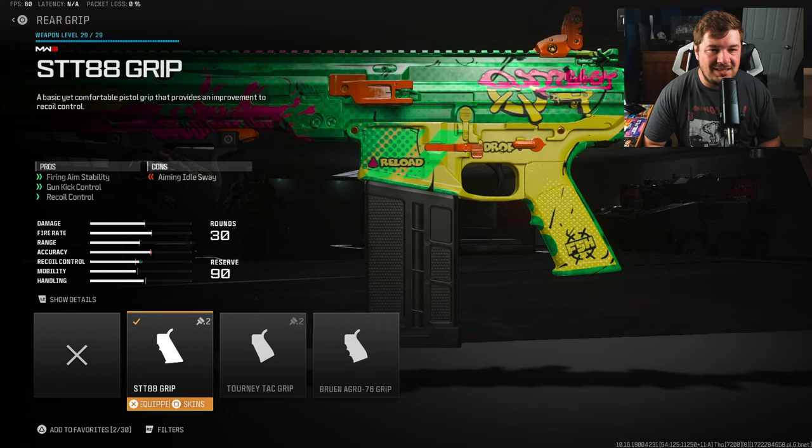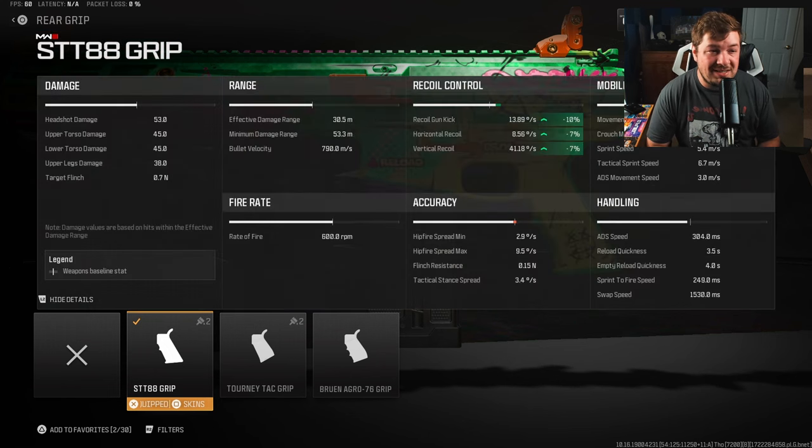Our next attachment is the STT 88 grip. I feel like a broken record, but gun kick, fire aiming stability, and recoil control are the focus of the build. All these attachments are necessary — even though they do similar things, the stats add up. This gives you an additional 10% gun kick and 7% to horizontal and vertical recoil control.